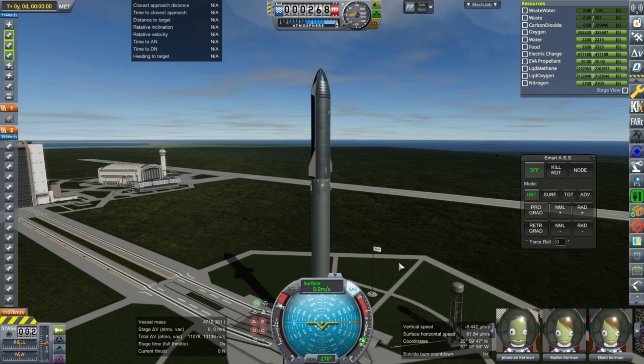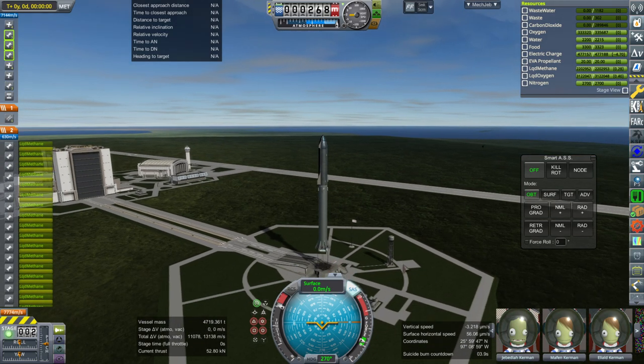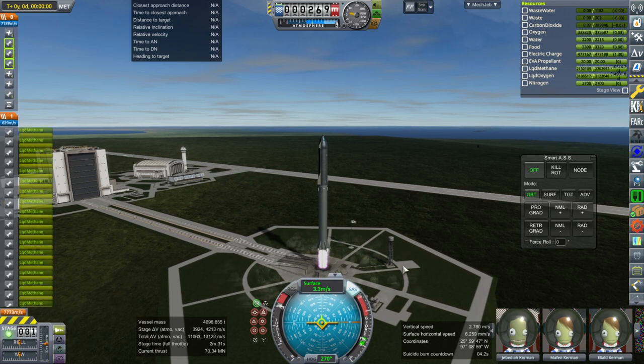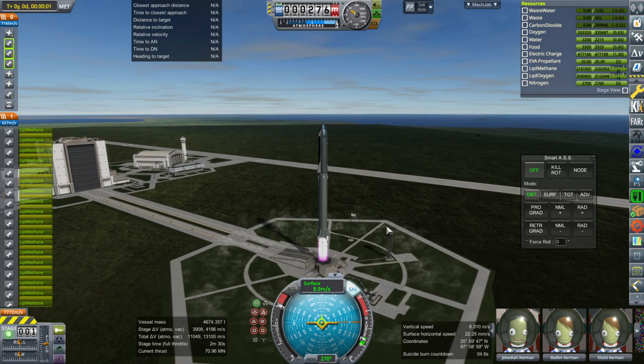SAS on. Throttle is up. Ignition. And launch.